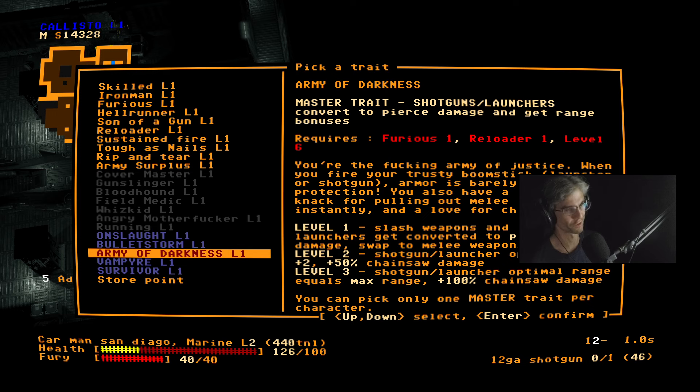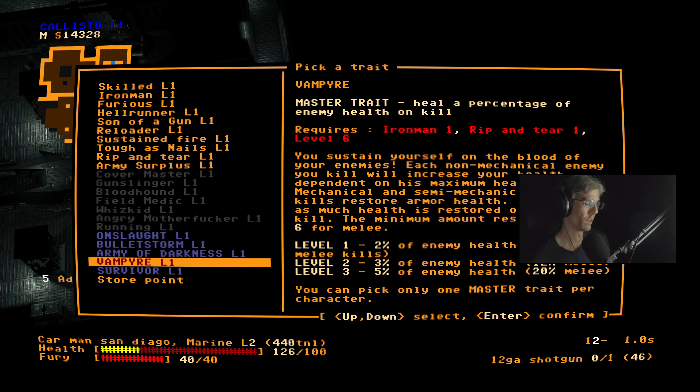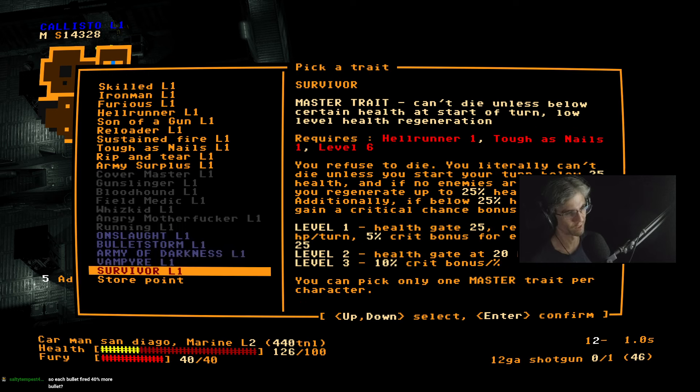Army of Darkness just turns shotguns into sniper rifles and rocket launchers into lamo guns. Vampire makes you heal when you do damage — it's more of a melee class than a ranged class. And Survivor is just boring — it gives you a lot of health regen.